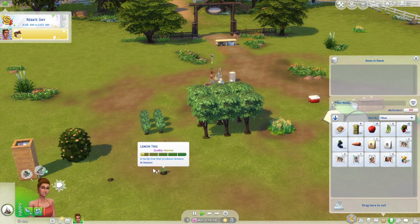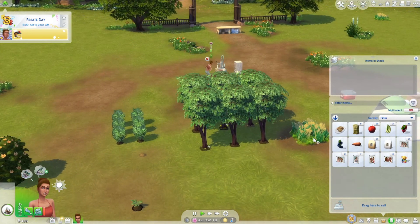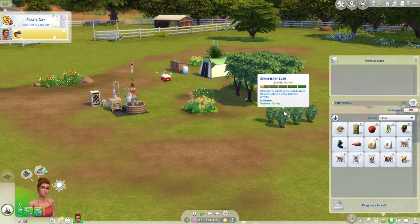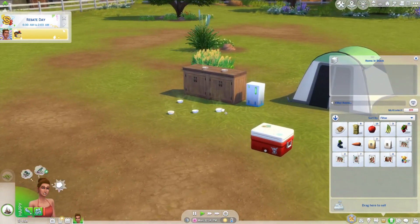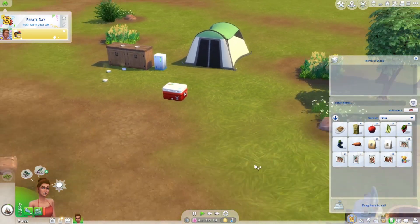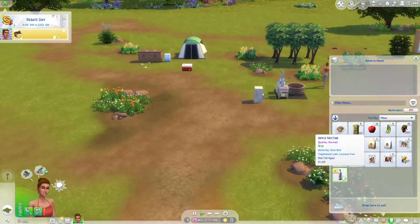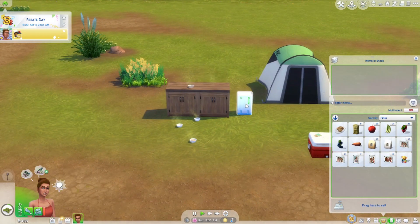Maybe down the line when we have enough money we'll specialize in just one kind, but for now we need to focus on making all the money. Let me go ahead and throw all of these away. I think it was 14 items, so we would have made 140 simoleons. We've got taxes and we're starting to run low on money — we're really going to need to do a yard sale, but we need to make sure our nectar is aged. That is when we are going to shine. We've got five out of thirteen, not too shabby.